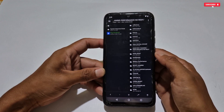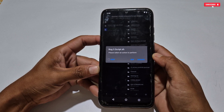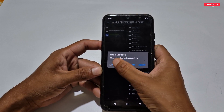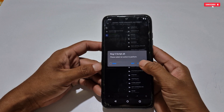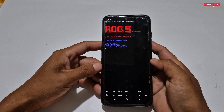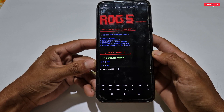Next, again tap on ROG5 script — three options will show: root, edit, and execute. If your phone is rooted, tick the box of the root section; it will be more effective with root permission. My phone is not rooted, so I'm not able to tick the root section. If your phone is not rooted like mine, simply tap execute and the flashing process will start automatically. Now we have to select and activate the tweaks one by one.